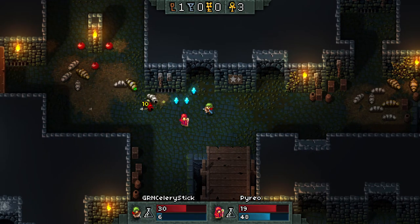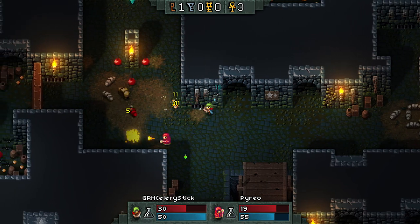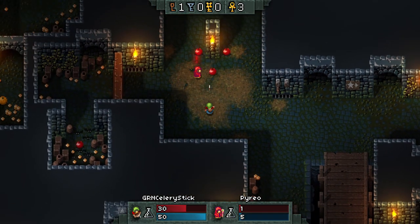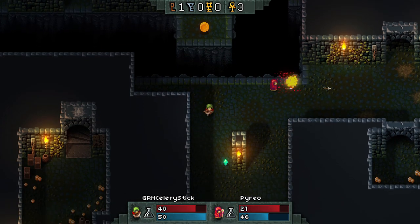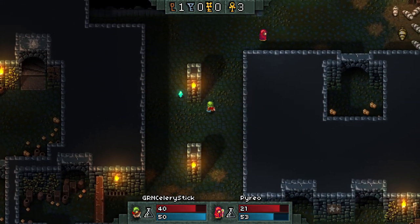Watch out! Oh wait — oh god, friendly fire flash. I can't hurt you, that's awesome. I'll just spam it. I think there's an option to turn on friendly fire — let's leave it off. That was one health I had coming back from the brink. Now there's more slimes — let's go this way.